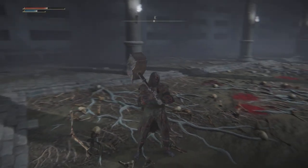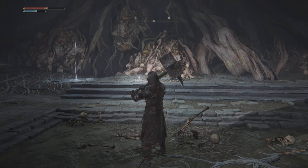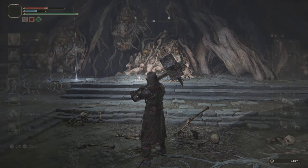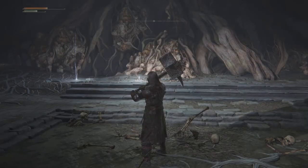Pi back again, and today we are doing another video on how to obtain items here in Elden Ring. This weapon right here, the Battle Hammer, you can get located here in Murkwater Catacombs.